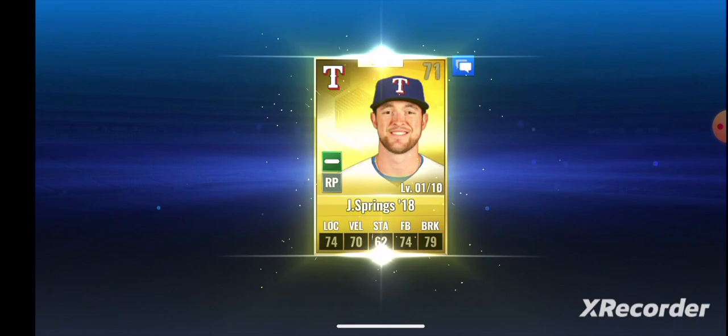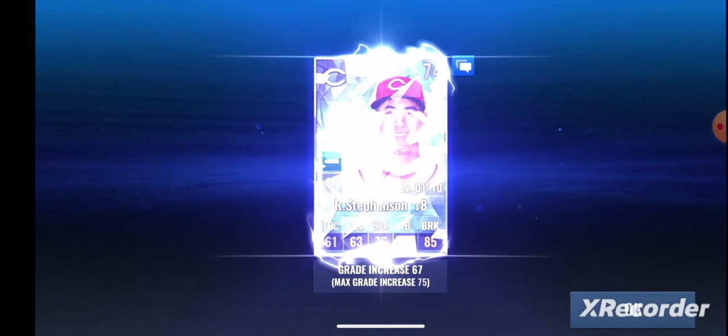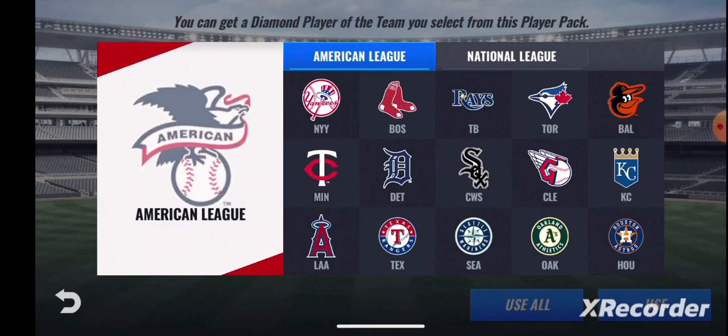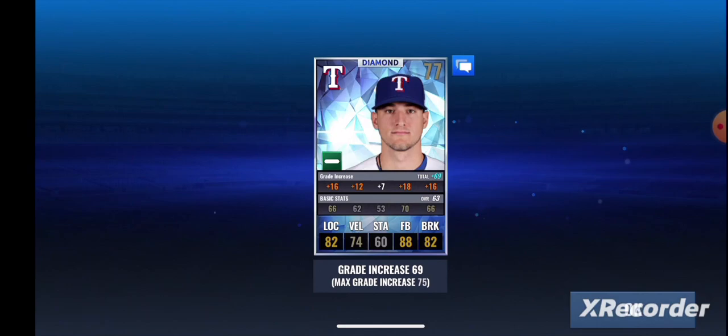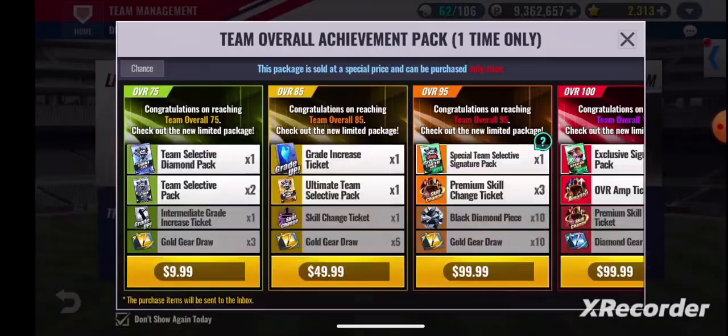Is it just me or does it seem like the odds for ultimate team selected packs are different than the odds for regular ultimate packs? It seems like I got Shields — he was like my second team nine man — from an ultimate team selected pack, but I don't know if I've gotten any of my other cards from the ultimate packs. It just seems like you never get good stuff from them.